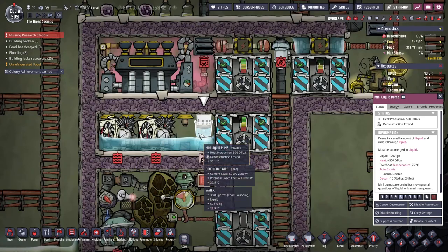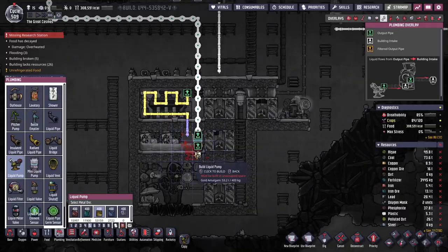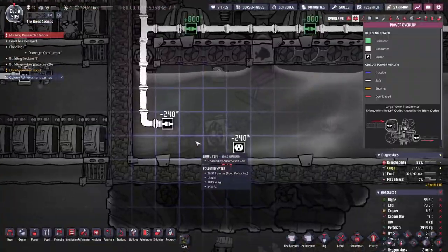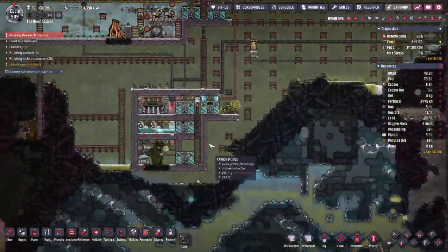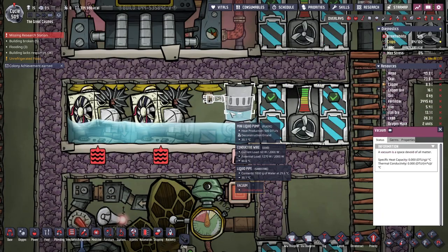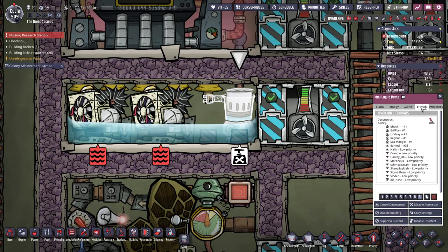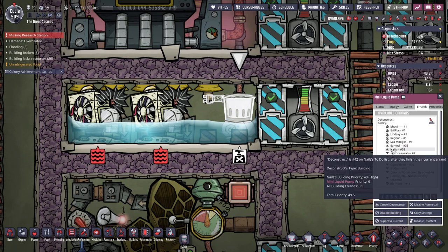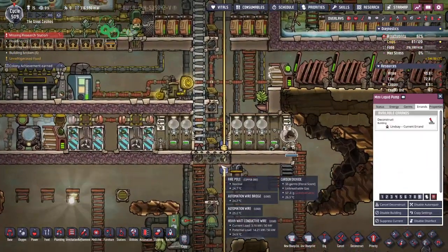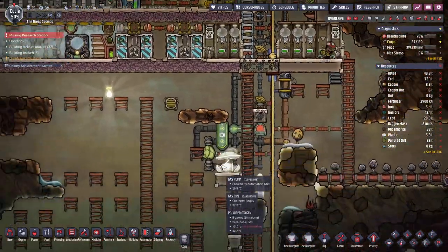And then we might have to move the power connection as well. Where do we have another liquid pump? Here we go. Yeah, power connections top left. So this will go here. Hurry up with the decon, please. Move in, Lindsay. Lindsay is on the case. Fantastic.